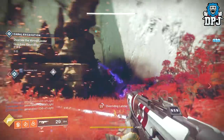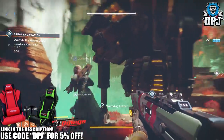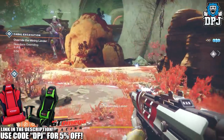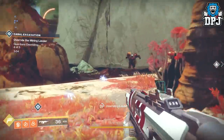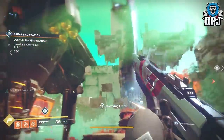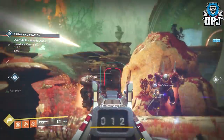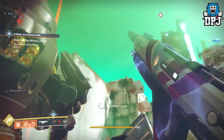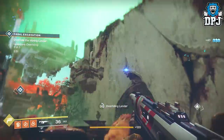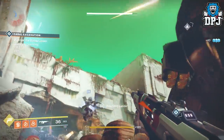You must know by now there is a way of basically farming heroic public events by simply running the first public event as fast as possible and quickly traveling back to that very same destination and doing the public event again. If you do the public events quickly enough you can literally get three or four runs in every single time. Most people do this on Titan within the Rig, and some use the spider tank event, as both can be over pretty quick.